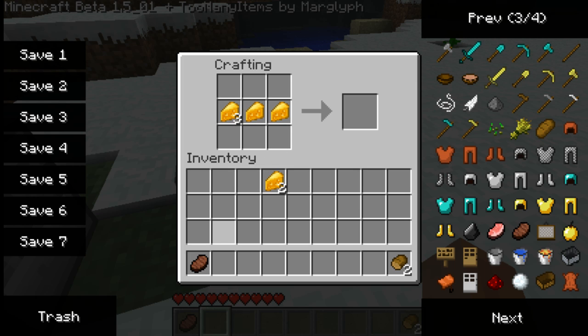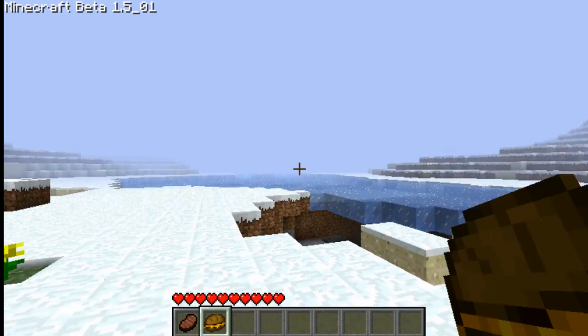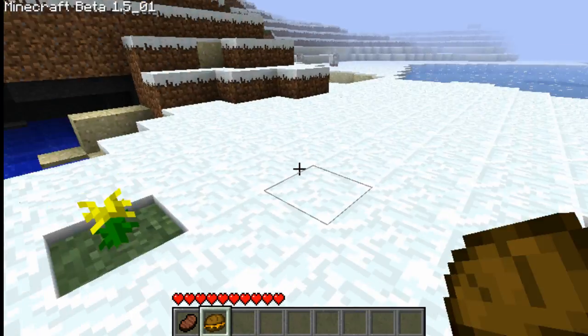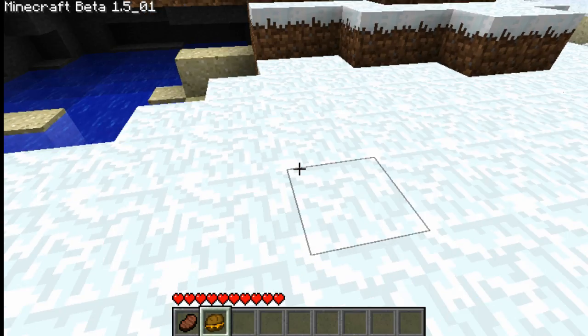Next is another variant — I think it's called melted cheeseburger or something similar. Instead of having meat in the center, you put another cheese there instead, and then bread slices on the top middle and bottom middle. That gives you a hot cheeseburger, or hot cheese as it's called. Let's throw it to show you what it looks like.